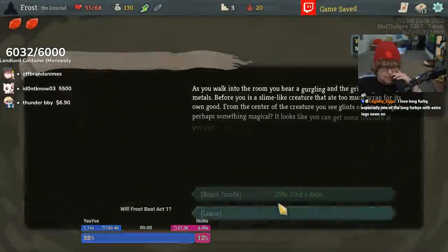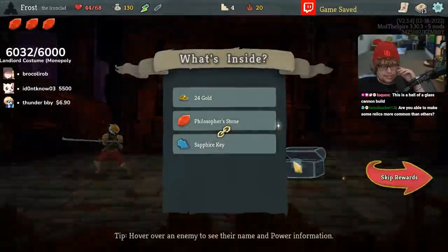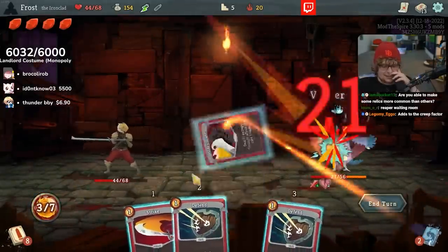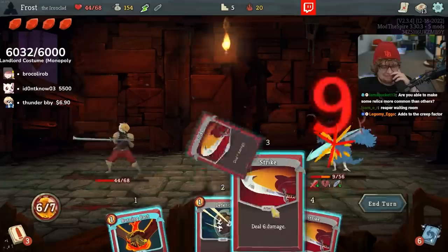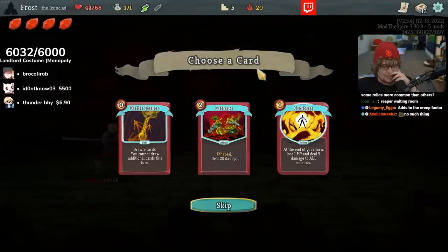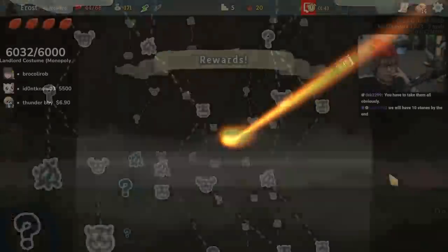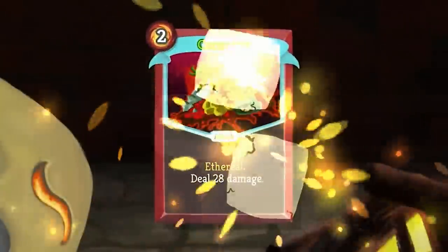We have another one. I might skip this first elite. How many is too many? Do you think seven energy per turn might be too much? Carnage is really good — really really strong, a good strong early punch.